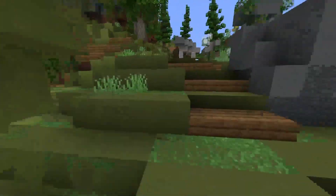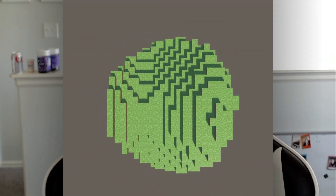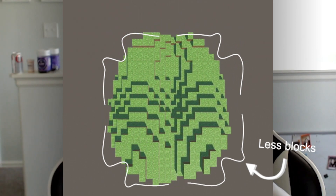Minecraft is a game about blocks. Everything is blocky, from the blocks themselves, to the animals, to the way the world loads in. But why? Why doesn't it just generate a smooth circle around you? You could, theoretically, need to draw less blocks so it could be less laggy. It's kind of a long story.